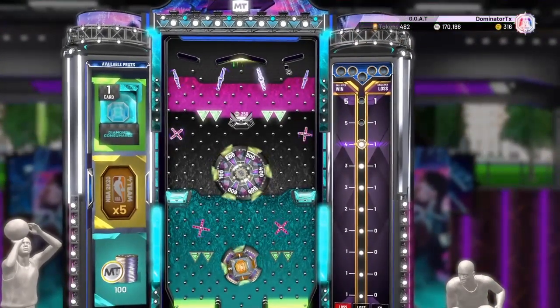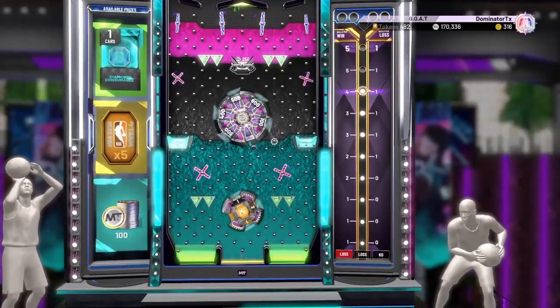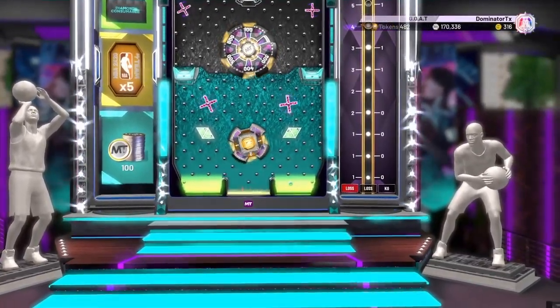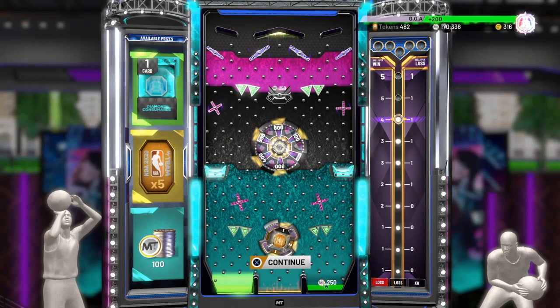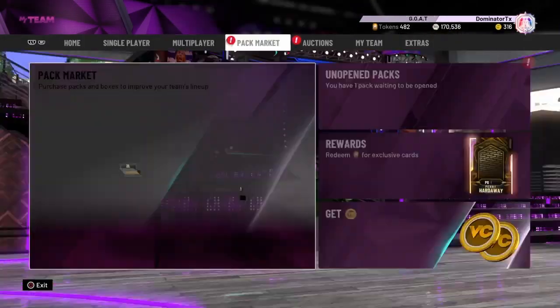Hey what's up everyone, Dominator TX coming at you. So I've been playing Triple Threat online and as you can see with one loss only I have four ball drops. And with my last ball drop I did get the diamond consumable. I was hoping I would get two diamond consumables because you have the two green things on the bottom there, but you know who's complaining, right? Beggars can't be choosers — let's go see what's inside the diamond consumable.